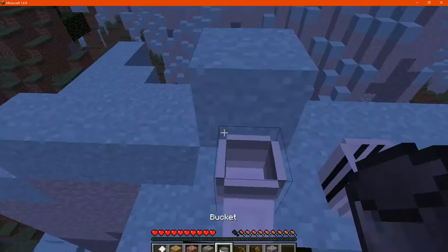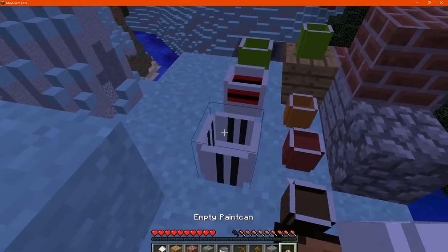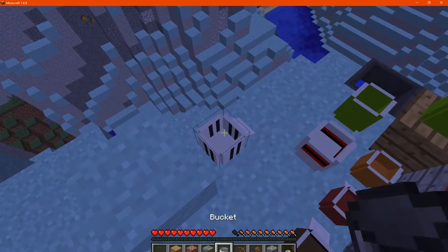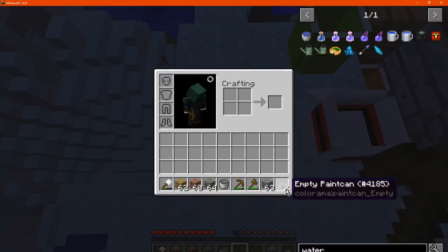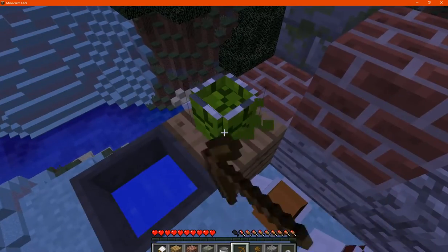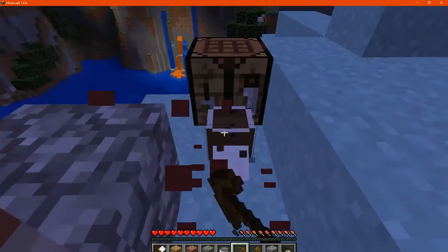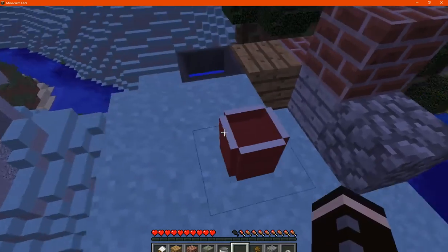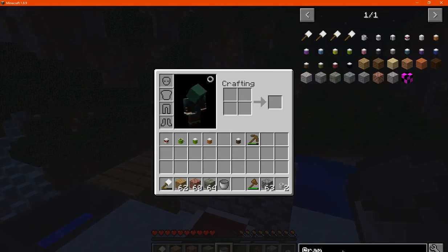In terms of breaking these blocks, it should be pretty easy — you can just pick them up and you're good to go. If you place a paint can down, it still seems to keep the amount left in it. So if you have any left-over paint, it'll keep that amount rather than giving you a completely empty or completely full can. Anyway, thanks for watching and goodbye.